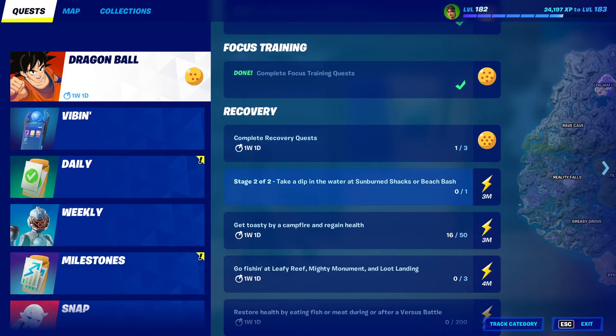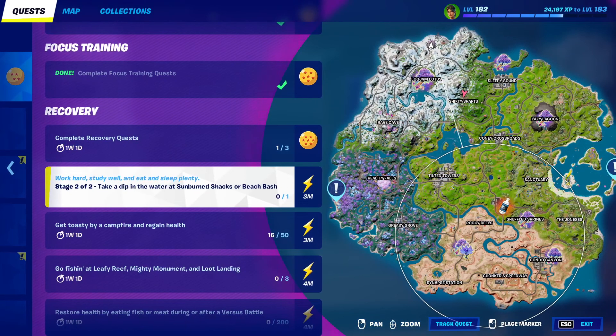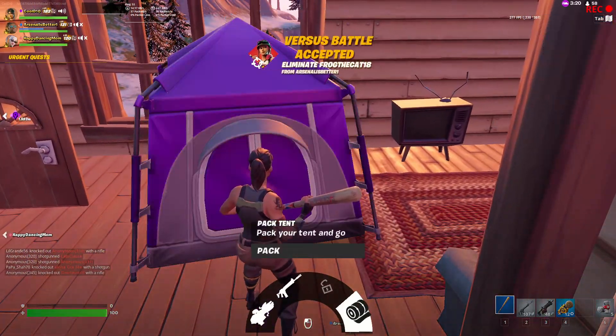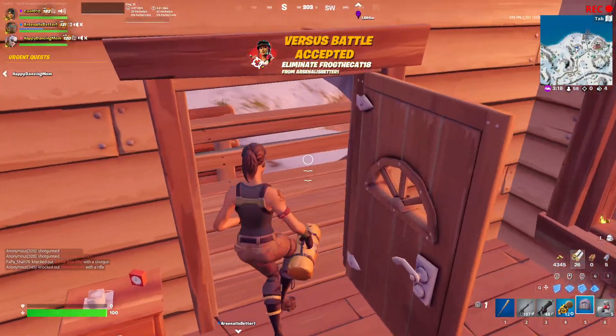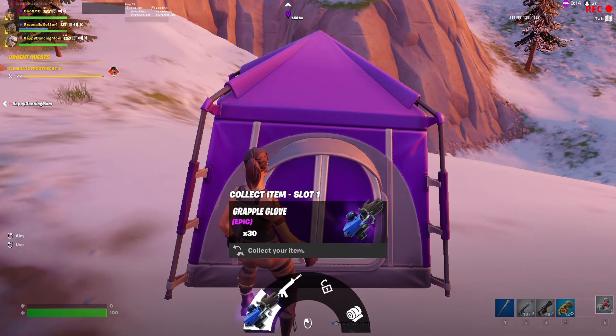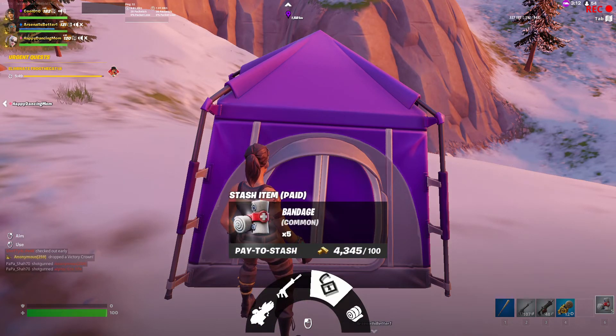Alright, anyway. So next is take a dip in the water at Sunburn Shacks or Beach of Ash. So I'm going to run over there. Going to pack up my tent. I got a grapple glove, a green combat, and a bandage — or no, that's what's in my inventory.